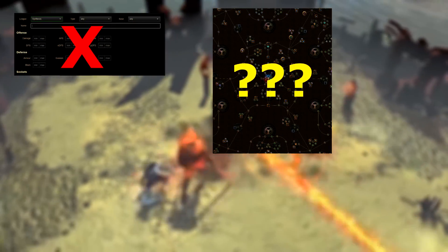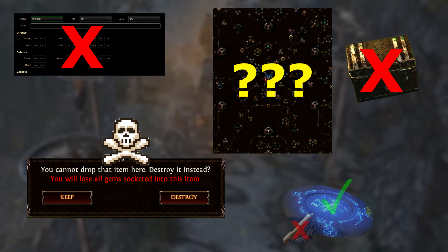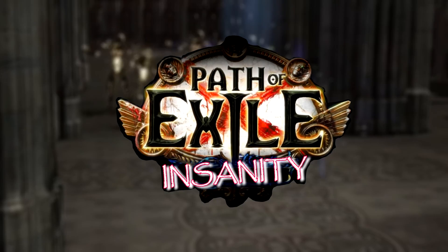Solo self-found, random class, random passive tree, no stash, items deleted on death, waypoints only — with the goal of a headhunter. This is Insight in War!